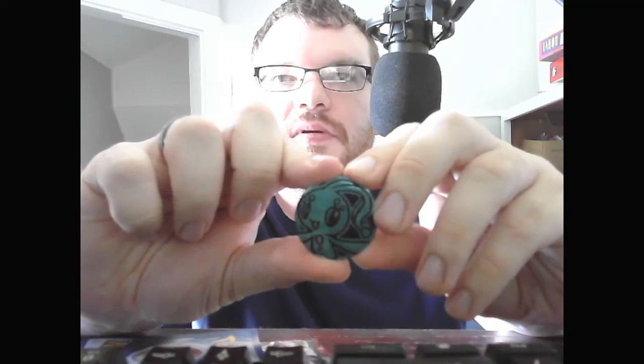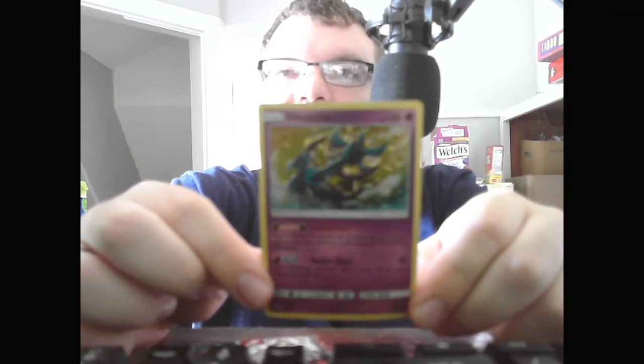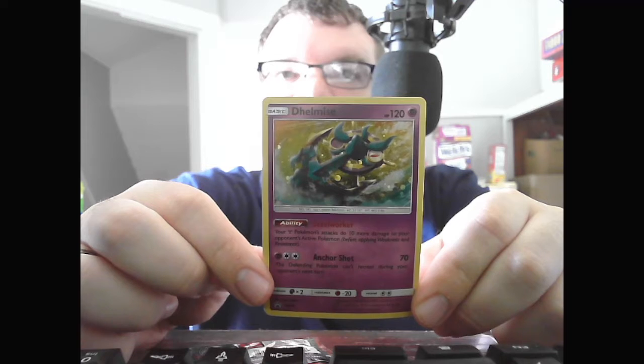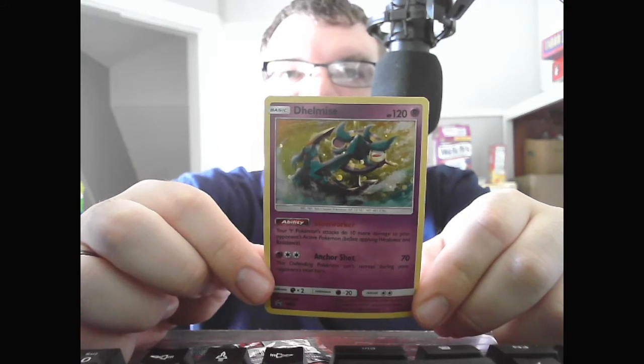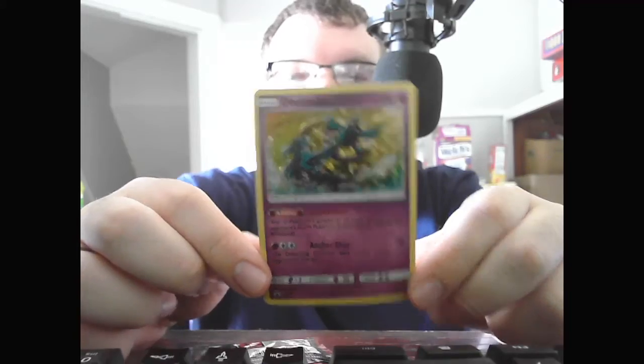There's a code for the pack. Look at the Mimikyu Coin. The promo — a holo Dialga that is bent. Basic Dialga, HP 120 Psychic. Ability: Steelworker — your Steel Pokemon's attacks do 10 more damage to your opponent's active Pokemon before applying resistance. Anchor Shot, 70 — the full Pokemon can't retreat during your opponent's next turn.